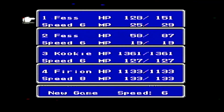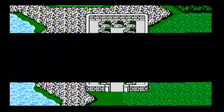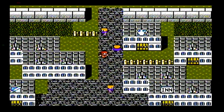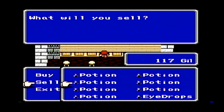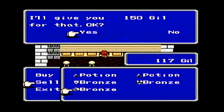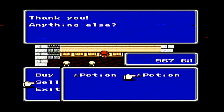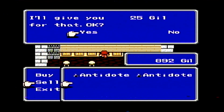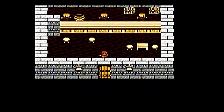Welcome back, everyone, to my Let's Play of Final Fantasy II for the Nintendo Famicom system. We're outside Basque here, and we're going to sell all the equipment we got from Gordon, then buy the Ensuna spell for Fess. After that, we're heading back to Cashelon Keep, but first we'll stop by the Rebel base in Altair to get the secret message from Hilda.